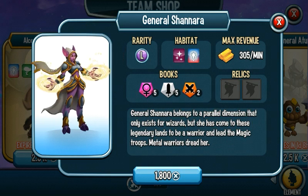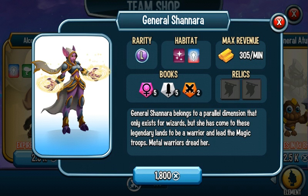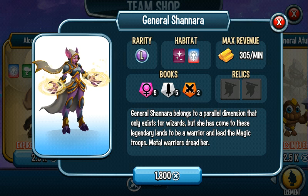General Shanera is most likely a heavy attacker. She has multi-burning, poisoning, and a single-target stun. She's pretty good, and if you get her to level 130 she becomes very overpowered. Even at level 100 she's a good attacker, so go ahead and purchase her if you want to.